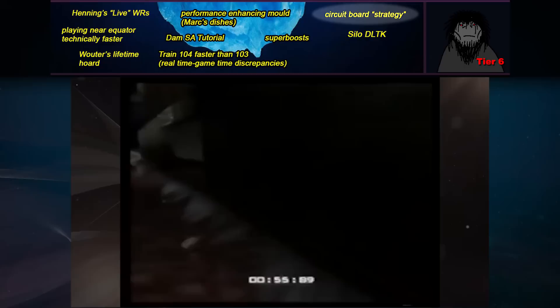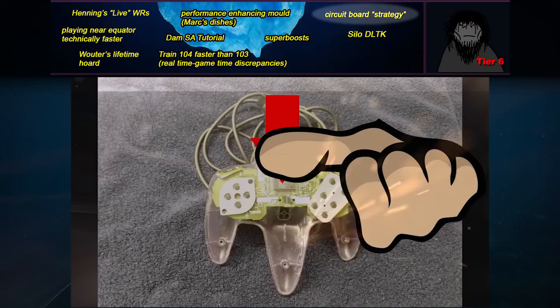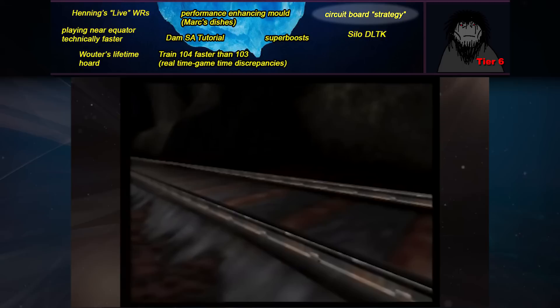The Circuit Board Strategy is the topic of one of my most popular videos. Essentially, if you dismantle a second controller and push down on the circuitry, it sometimes freezes the in-game timer temporarily. There are a couple places where you can basically let an objective play out while the timer is frozen and then unfreeze the game, saving tons of in-game time. This isn't considered a legitimate speedrun strategy since you're modifying the hardware outside of the game, but it is really quite an amazing technique regardless.